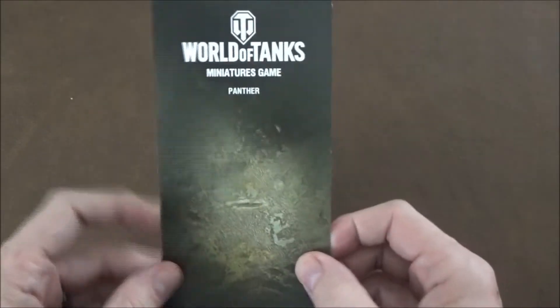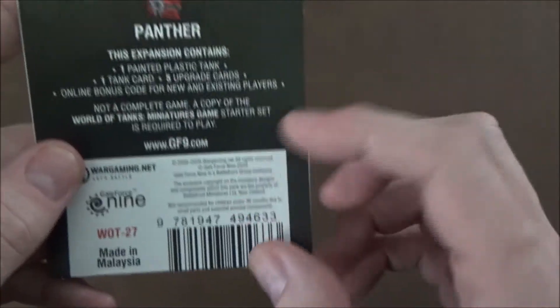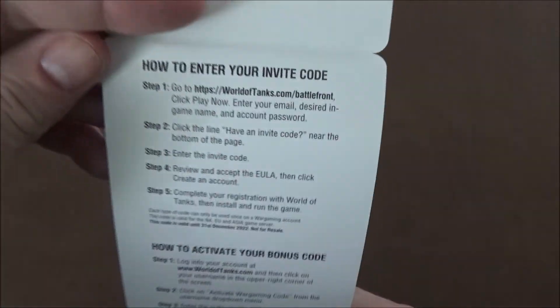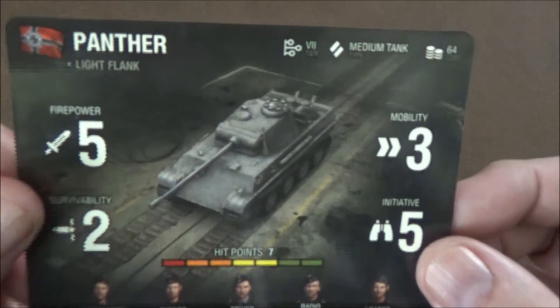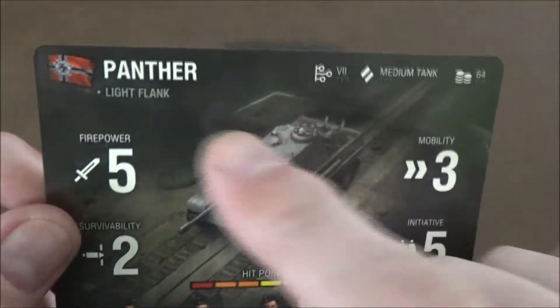The first thing we have is the insert — it tells you what all is in here. The barcode on the inside has the instructions on how to redeem the code, and the code itself is on the other side of this little card. Next we have our vehicle card, which is super glossy.